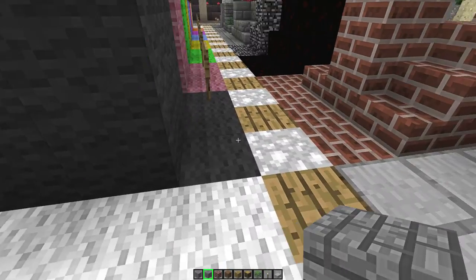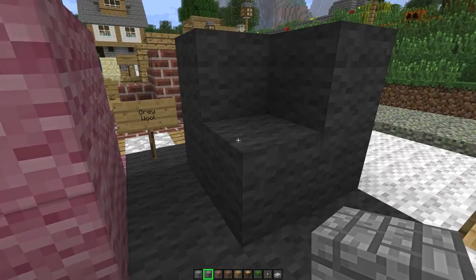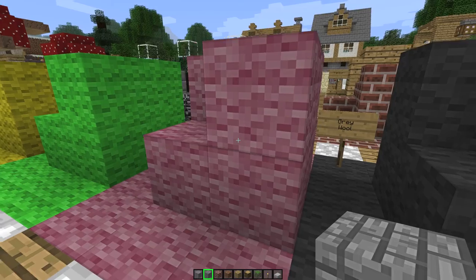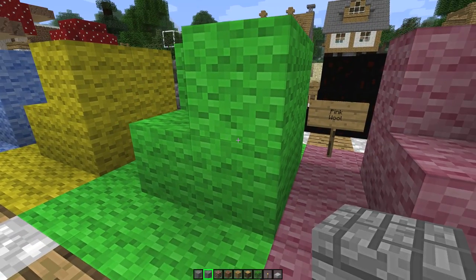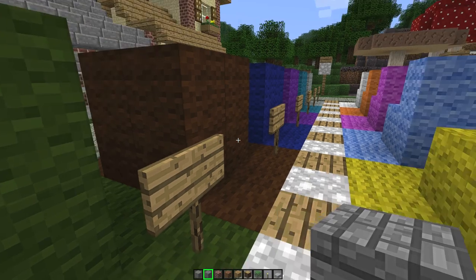Brick, stone slabs. Going over here to get a look at all the walls — gray wool, black wool, red wool, pink, green, lime green specifically — cactus green. I know you can't see the signs.